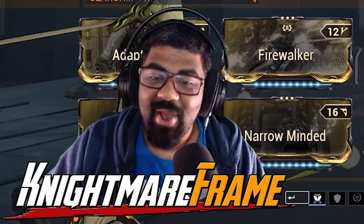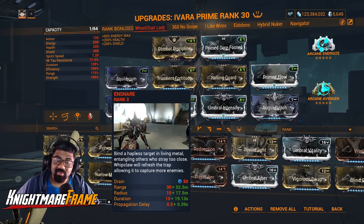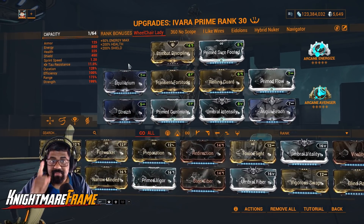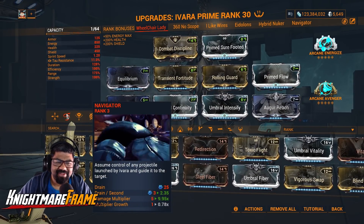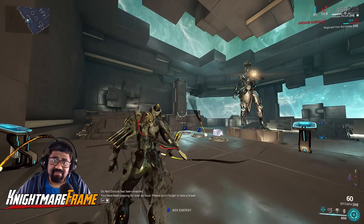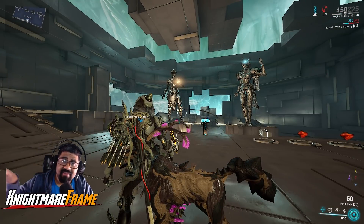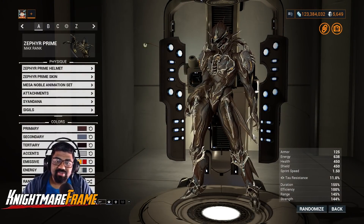Augur Reach and Stretch are here because of the Snare, to group up enemies so we can hit them with Gas Damage. Some of you might be asking — why don't you use Navigator? It actually messes up the damage output on the projectiles, and I found that I dealt way more damage without Navigator even though I let it travel pretty far.